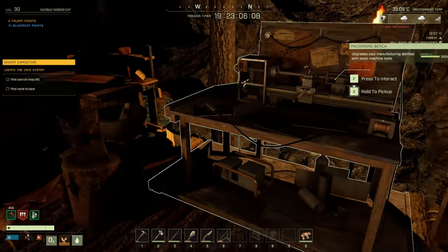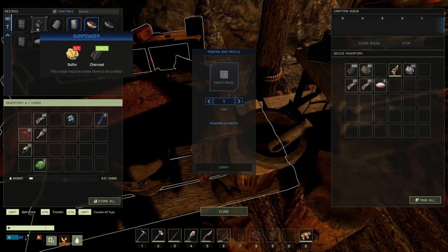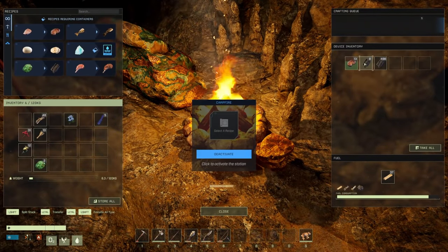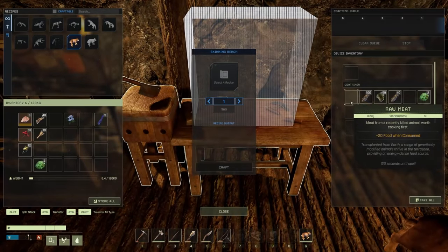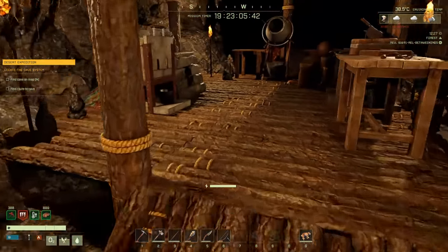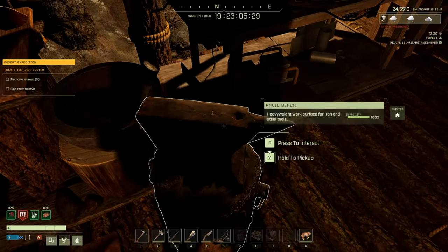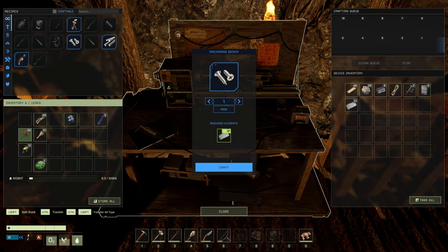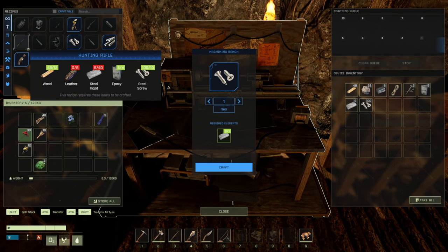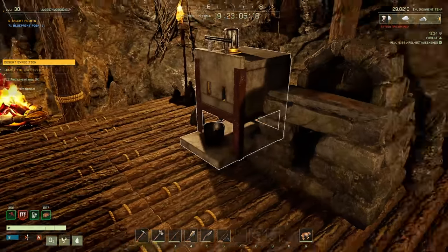We need to make gunpowder — let's throw all that charcoal in and then go get a bunch of sulfur. Let's get some food too. There's meat in here — I always try to remember to eat. Oh, we're in a storm right now so we're not going outside. Let's grab the steel and make the steel screws in the machining bench — one craft makes 100. All we need now is the steel ingot and leather. Just waiting for the steel ingots.